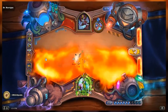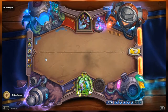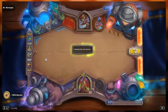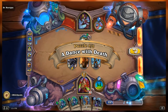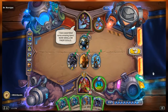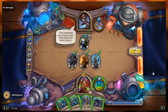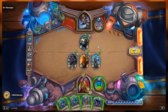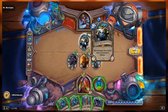These puzzles are getting tough. I'm having to think — what is it, what does this game want me to do? What is it hiding, what lie is it telling? Dr. Morgan has the Foe Reaper 4000 — it is an ugly card. It's a 6-9 mech that says it also damages the minions next to whomever it attacks.